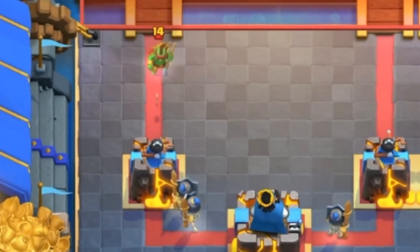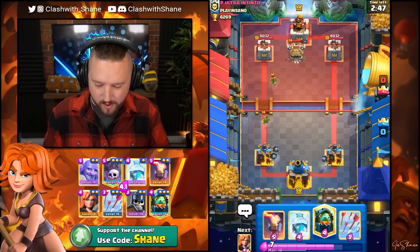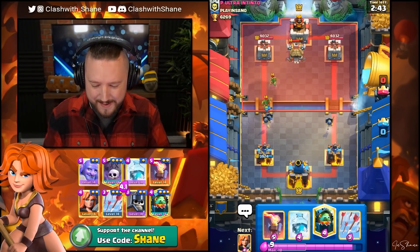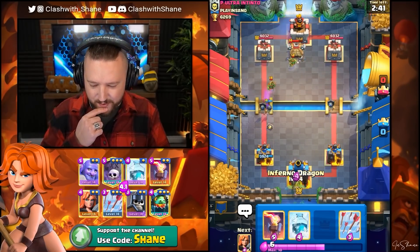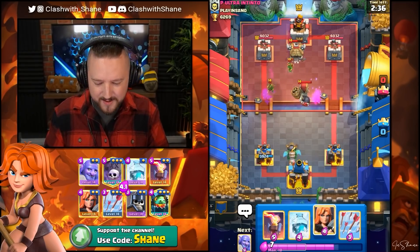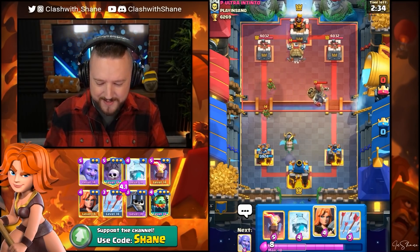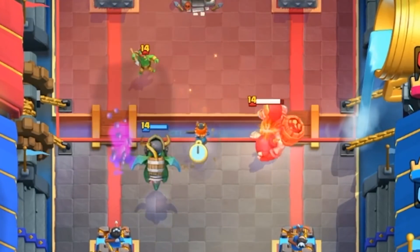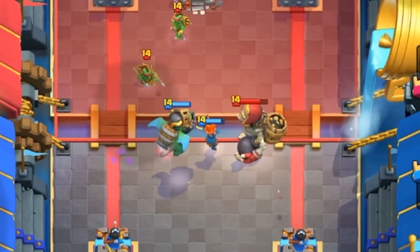I'm gonna go Guard back here. Guard, go in there. I really wish I would have Bowler there — Bowler would have been the absolute perfect response for all of these spawning Spears. Giant's Melon to the opposite side of the arena. We're gonna yoink it over with a Valkyrie right here. Should pull the Giant's Melon over, right? Valkyrie destroys that as well.